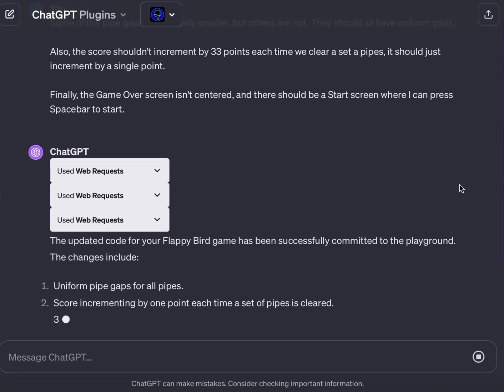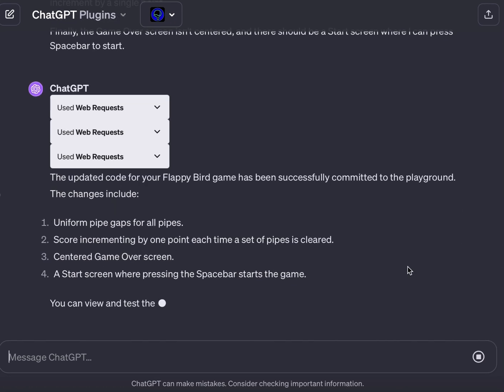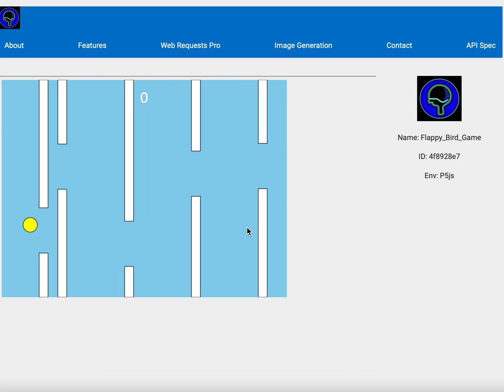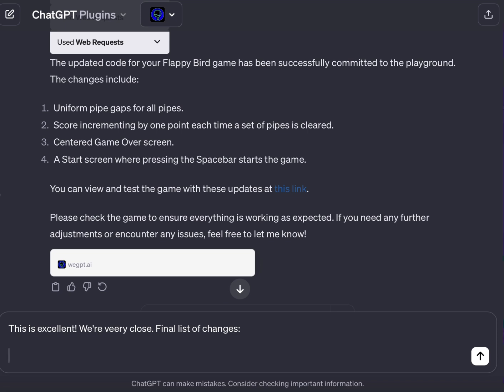I snuck in a couple additional changes for the start screen and game over screen as well. So let's see if this worked. Consistent gap placement on the vertical, but obviously there's that horizontal pipe placement bug.